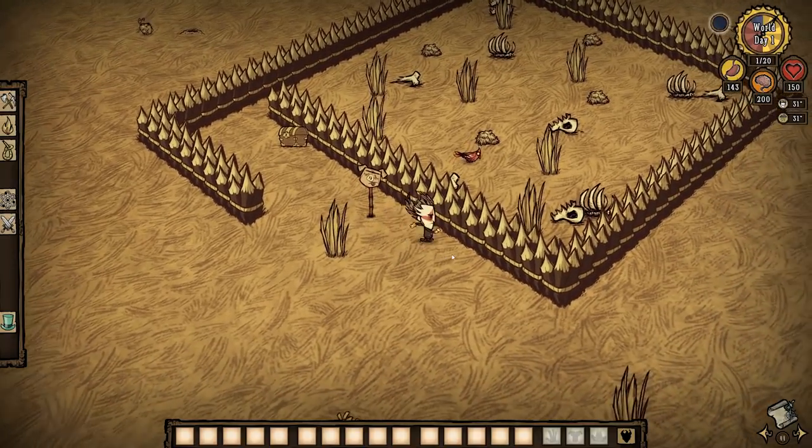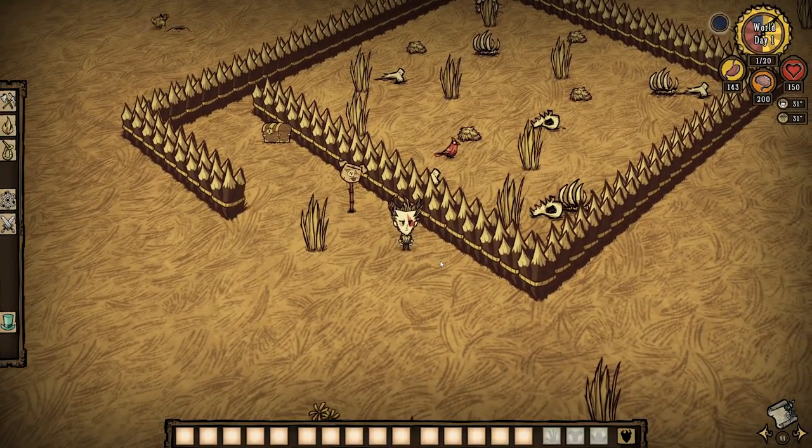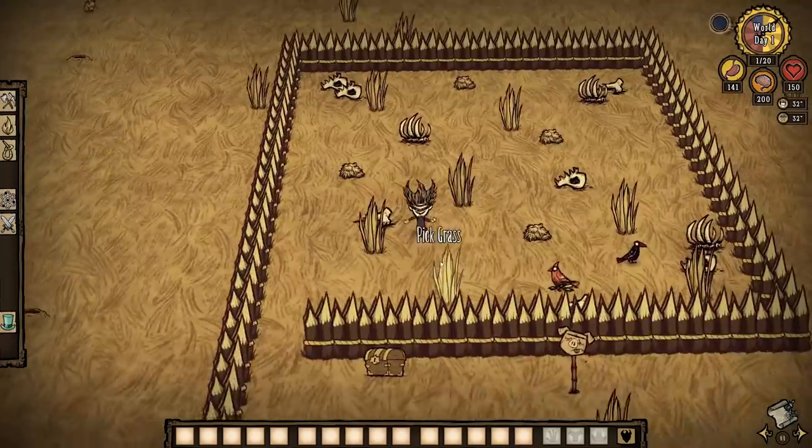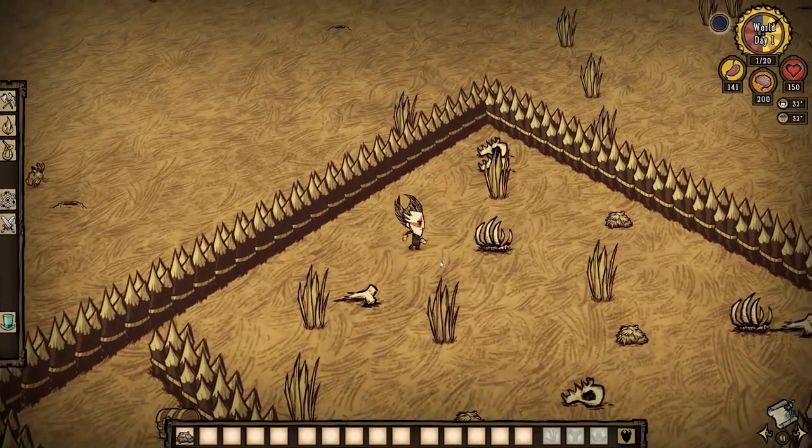This is a set piece that appears both in Don't Starve Together and Don't Starve Reign of Giants, and yet they are significantly different from one another for a couple of good reasons. But before we focus on that, I'm just going to give you a lowdown on what the disused Beefalo Pen is.